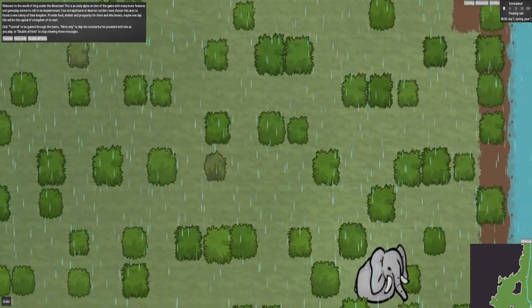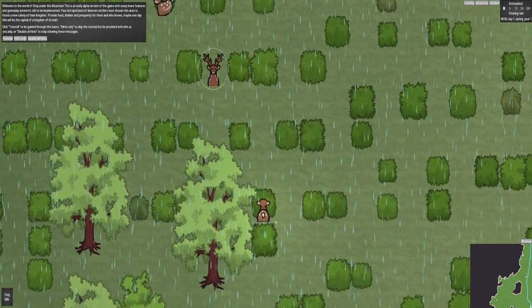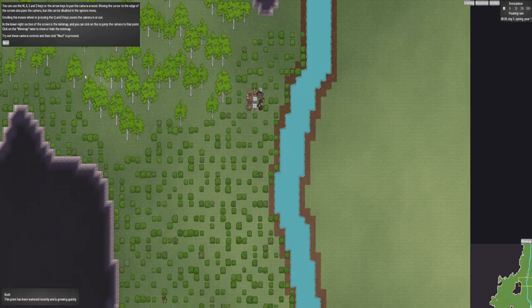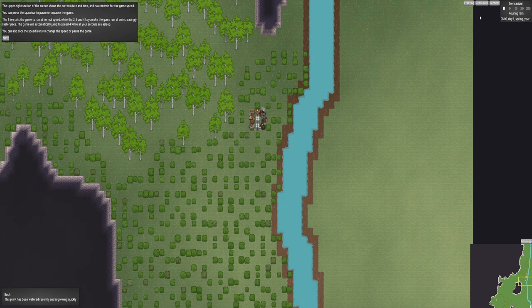We've got elephants. Yeah, there's elephants. There's all sorts of animals. We've got a stag, a little doe. We've done all the controls there, so if you want to read that again you can. Top right of the screen is all of the current dates and time, weather as well. Pouring rain, as you can see by the weather effect there.